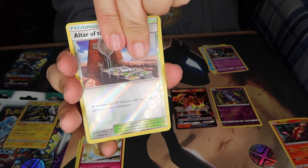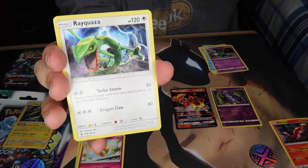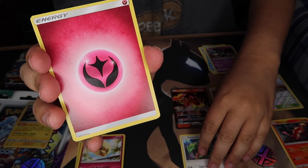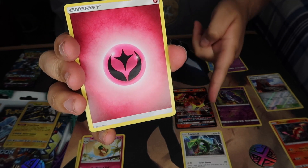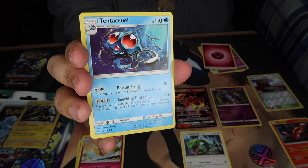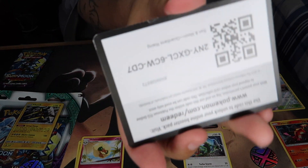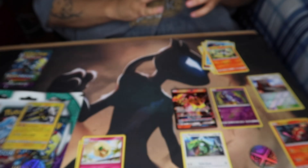And our rare is... oh! It's not a holo but it is Rayquaza — that's not bad at all, for real! That's actually the card I wanted to get, because I knew it was going to be in the new series. I do want to pull a holographic version though. We also got energy and Max Potion. There's the code.